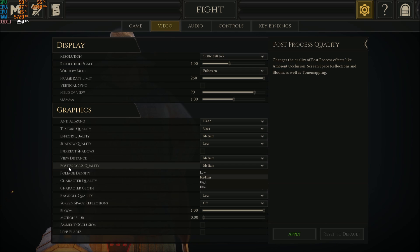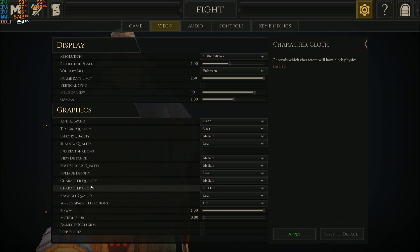Post-process quality — I'm putting this at Medium because it uses a lot of different post-processing effects. Even if you remove bloom or motion blur, I still see some of those effects when playing at High or Ultra. Go with Medium or Low, and for each bracket you will gain about 2% FPS.